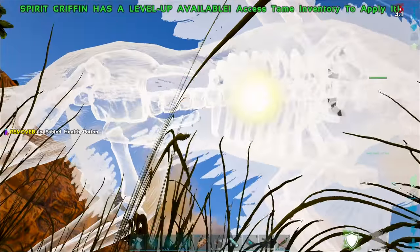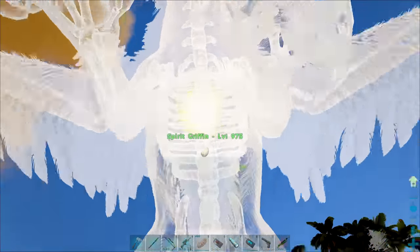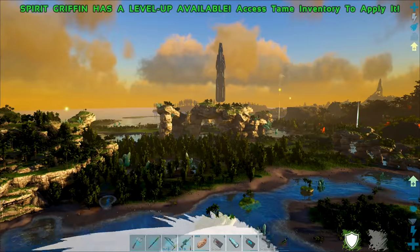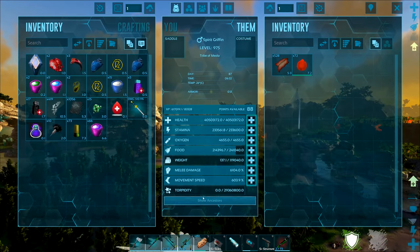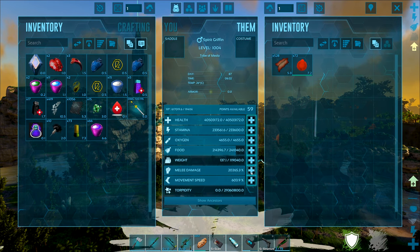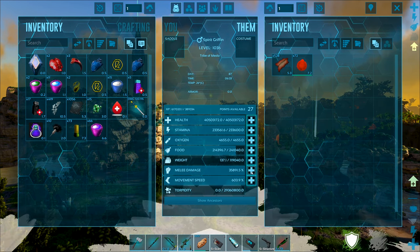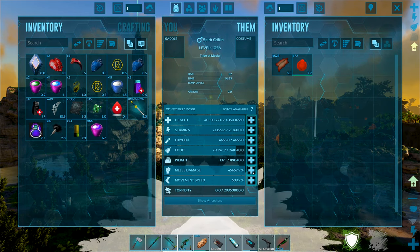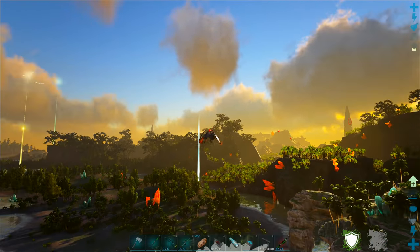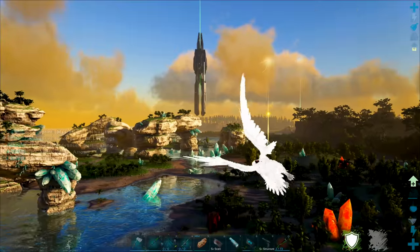We're going to chuck a bunch into health and then take this guy out for a spin to see how far we can get to maxing him out. Health is looking pretty good, speed looking pretty good. I don't really care about stamina - melee damage is the true important stat. I should probably crank health up to like 100 million just to make sure he doesn't die, but no - it's going to be damage, 100%.